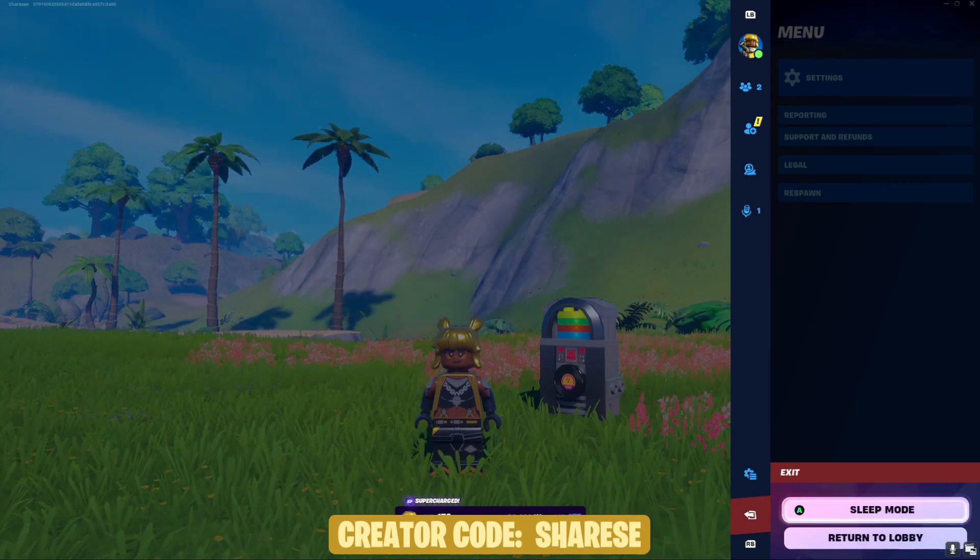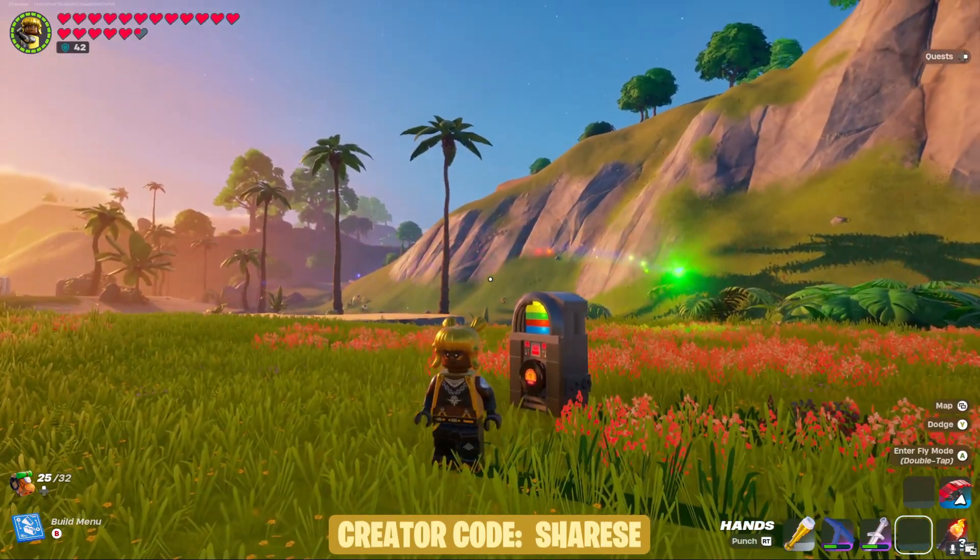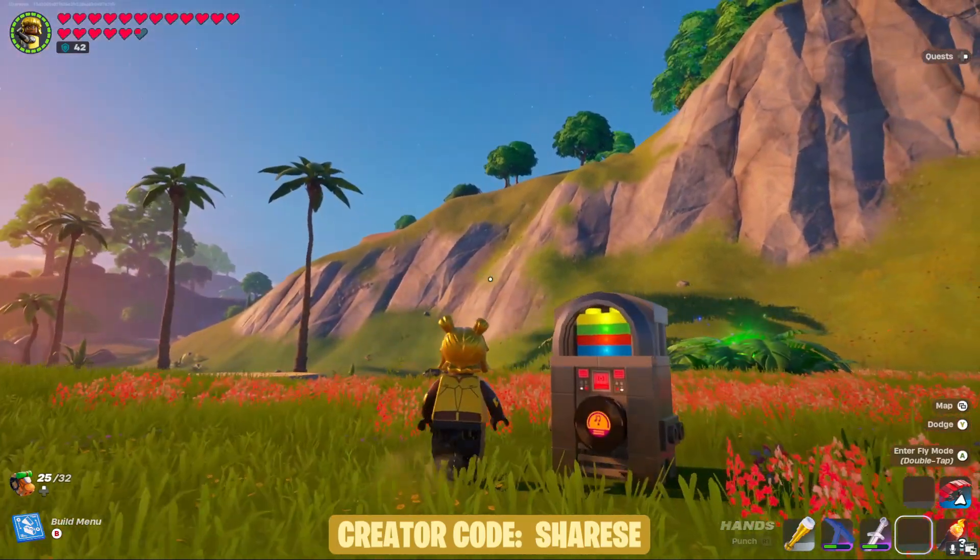Another feature they've added is sleep mode when you're playing in a lobby. This applies to Battle Royale, Creative, and every game mode available inside Fortnite. You can either keep playing or close Fortnite.